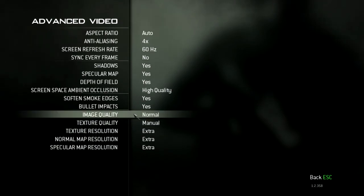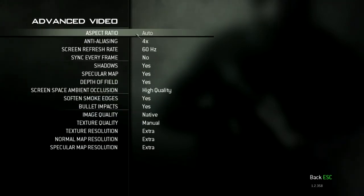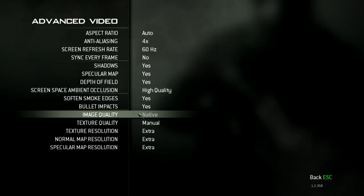Now for image quality, there's like no level, normal, high, all that, right? You usually think you can put it on extra. The best one to put it on actually is native — it's actually higher than extra. Extra runs at like 1600x900 resolution. Native runs at whatever resolution you're running at, so 1920x1080. So if you're running it at that level, then you should put it on native.